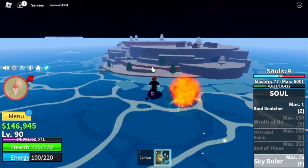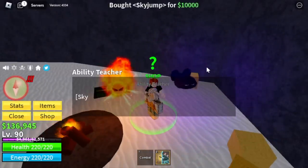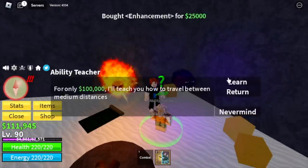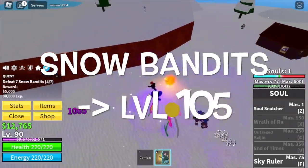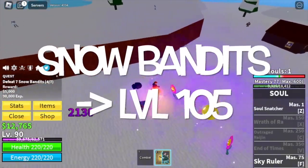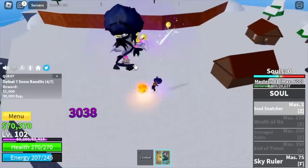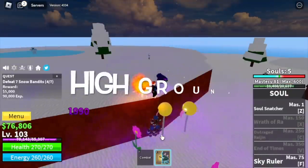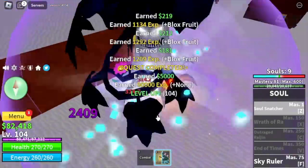Next up, the Frozen Village. Make sure to visit the ability teacher and buy the sky jump, the enhancement, and the flash step. So off to our target, the snow bandits. Guys, you can use the high ground here, or just use your Soul Snatcher and your souls. Target is 105. I suggest using the high ground just to make things easier.